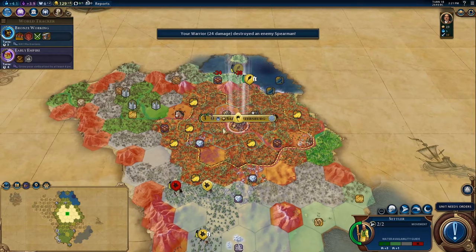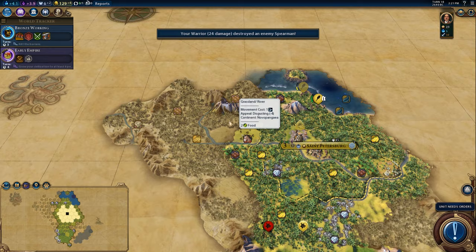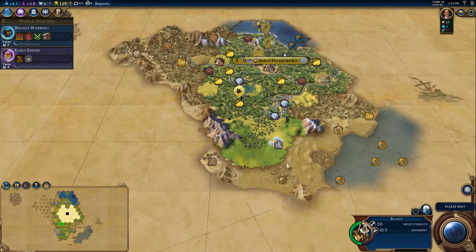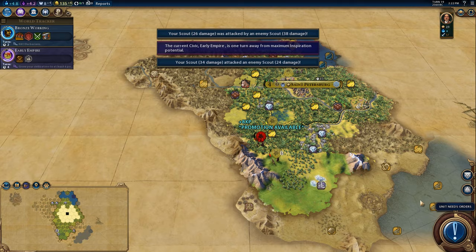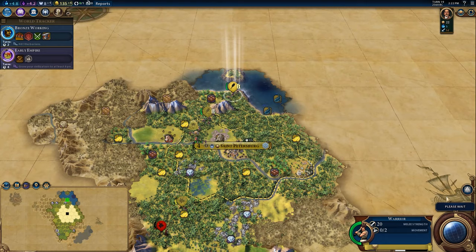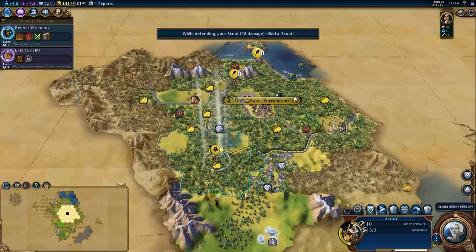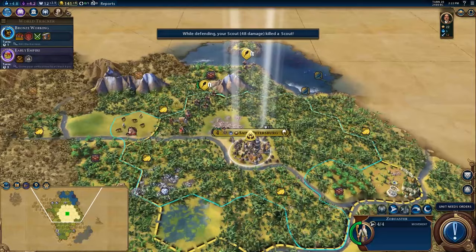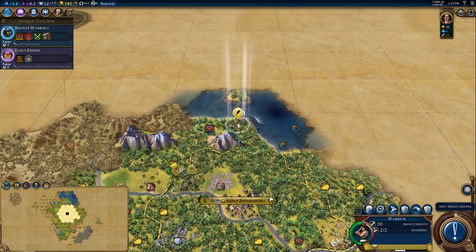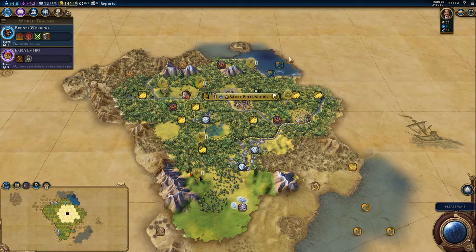I think it makes sense to go settle here. Trying to kill this barbarian unit with these units isn't going super well. We should be able to kill it now — nice. This should secure us a religion. It's going to be a couple turns before we can actually get a pantheon, and that's the downside. This little operation did hurt our scouting, but it secured us from the barbarian potential.